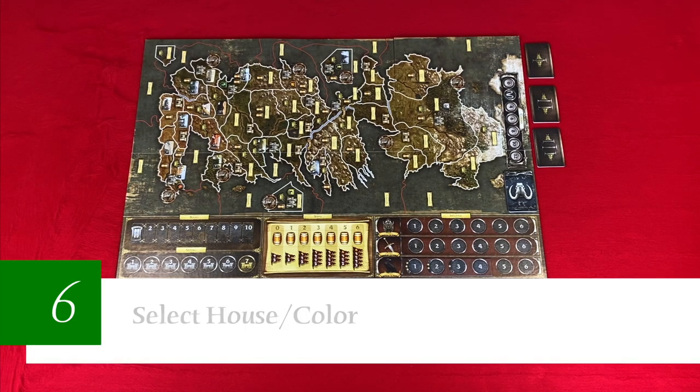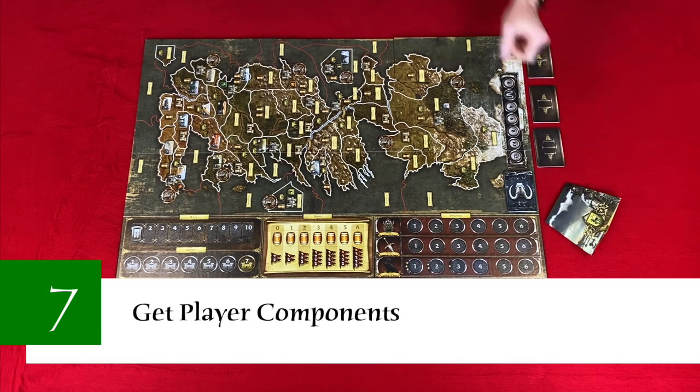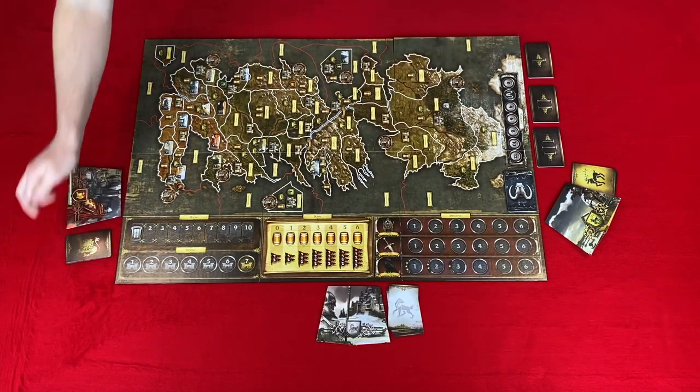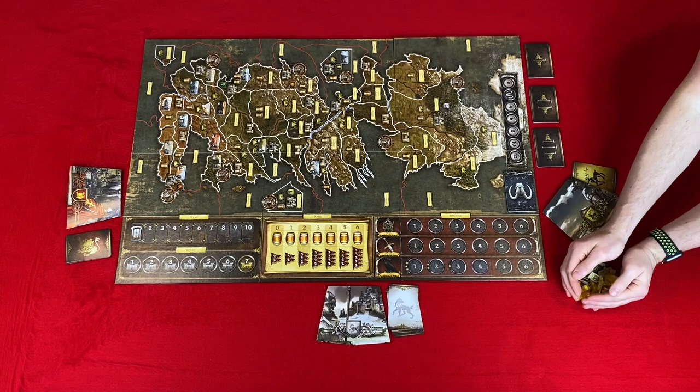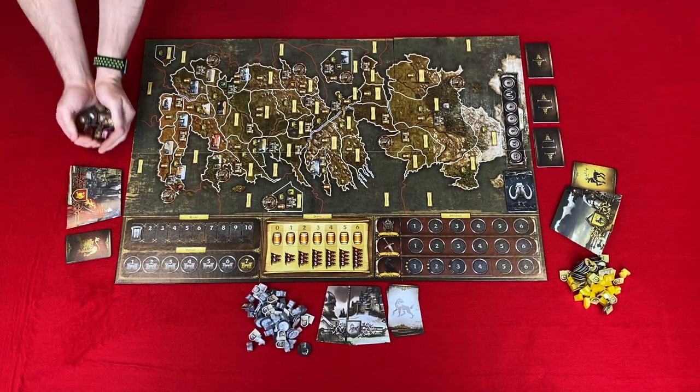Step six: each player selects a house or color. When playing with less than six players, reference the rule book because certain houses cannot be chosen. Step seven: each player gets a player screen, house cards, order tokens, supply marker, influence markers, victory point marker, garrison token, footmen, knights, ships, and siege engines.